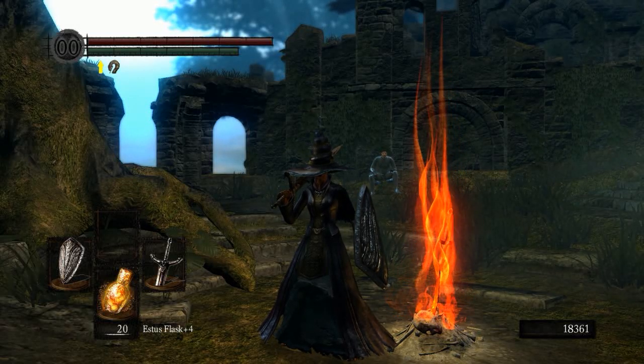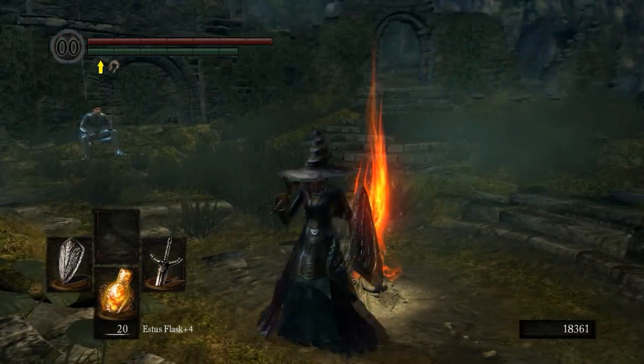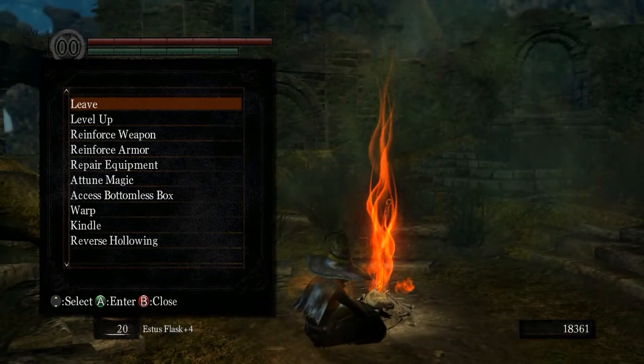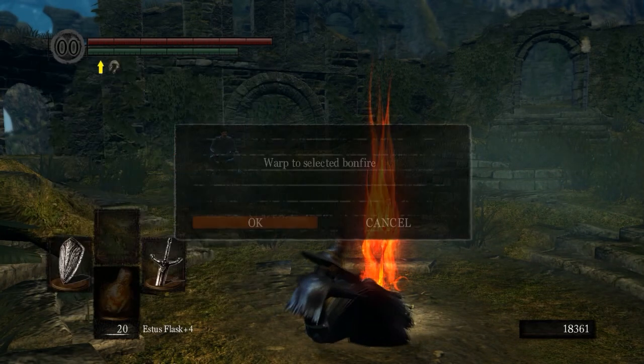Hello everyone, Sergeant 274, back with episode 29 of our Beginner's Guide. Last time we ran some errands — I was able to farm the Black Knight Halberd and Great Axe. So today we are going to go and take on the Painted World.